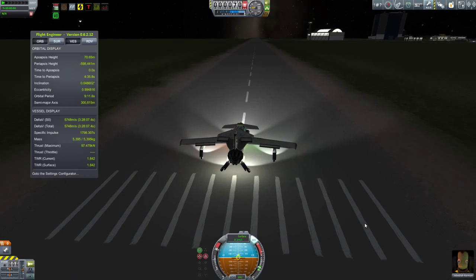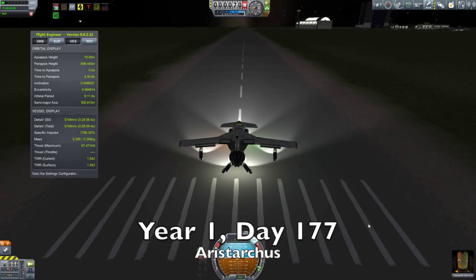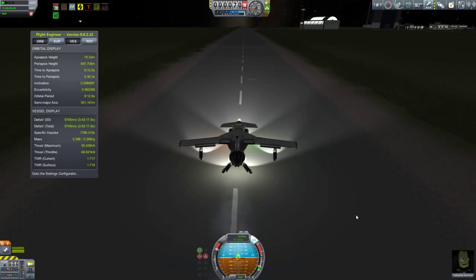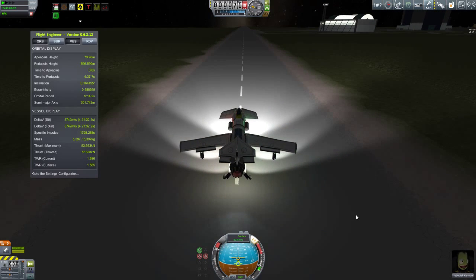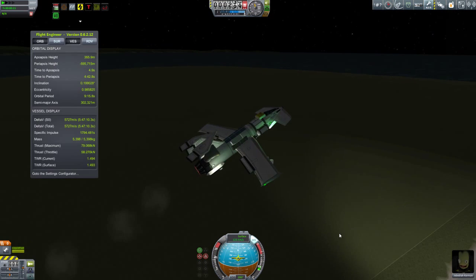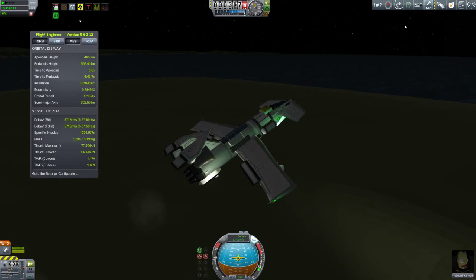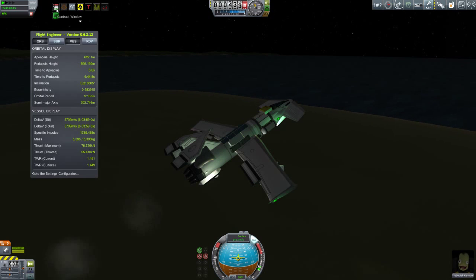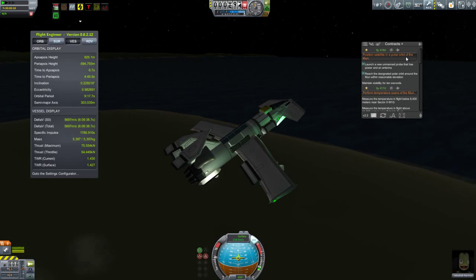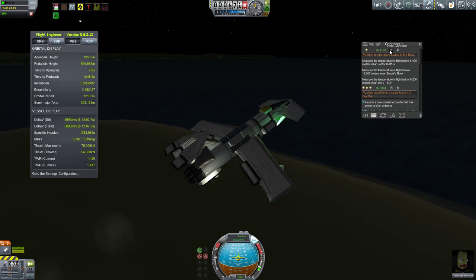Moving on, we come to the second flight of the Aristarchus. Since the first flight of this jet plane last episode, a number of things have changed. Most noticeably, our runway is now a paved runway and not some lumpy strip of sand, which makes life a little bit easier. Secondly, we have upgraded the space plane hangar, so I'm no longer limited to 30 parts. This thing has been kitted out with batteries, solar panels, and some nice lights.